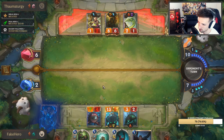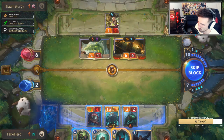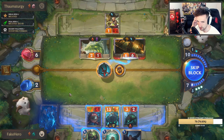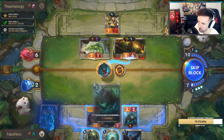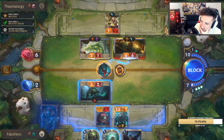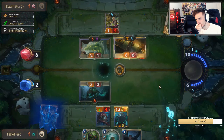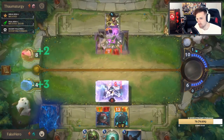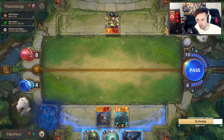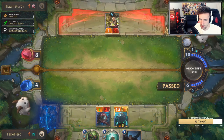Try and kill him next turn. The last card is Nautilus, isn't it, in our deck? So I have another Riptide there. Do I value my life steal right now? I think I do kind of value getting the life steal off this turn. I can top deck — I don't know — anything.